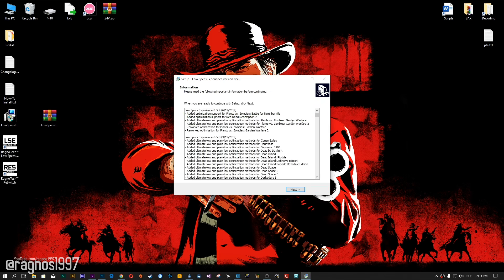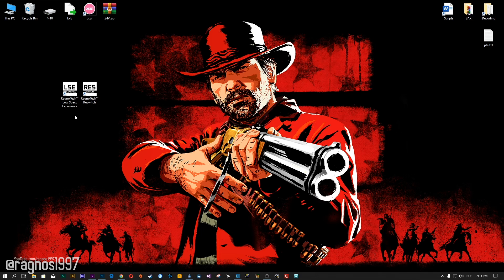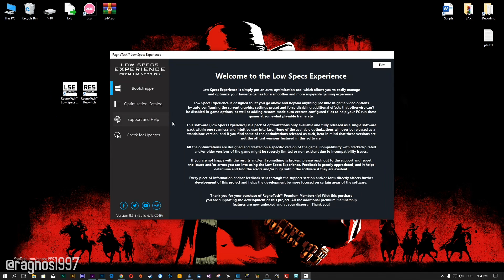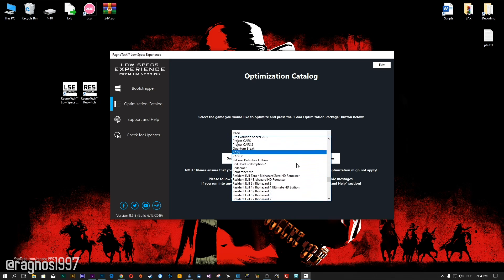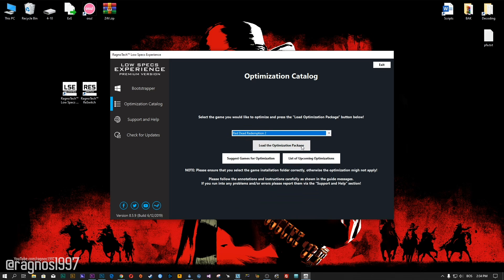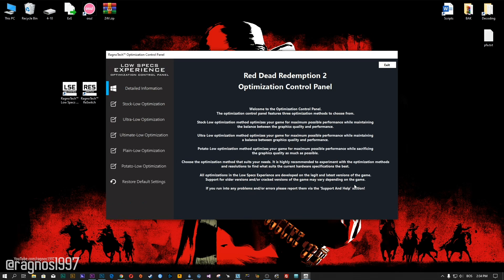After you download it, simply install it and you will get these shortcuts on your desktop. Now start it and head over to the optimization catalog section. From this drop-down menu select Red Dead Redemption 2 and then press load the optimization package. Now select the destination folder where your game has been installed and then press OK and the optimization control panel will load.